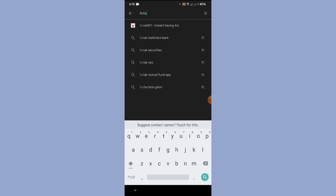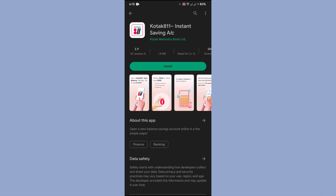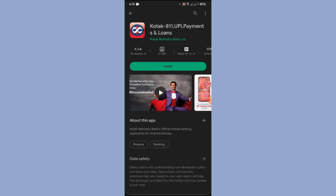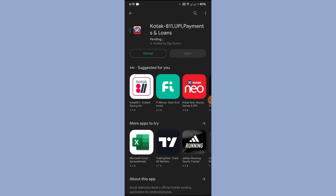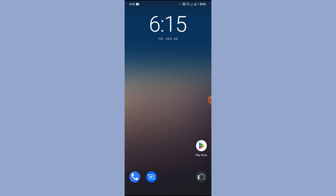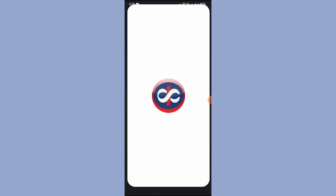What I'm going to show you is how to install a banking application. We'll go with the Kotak 811 app. Let's find it and download it, then wait for it to finish installing.